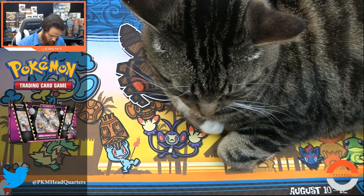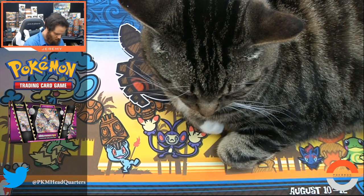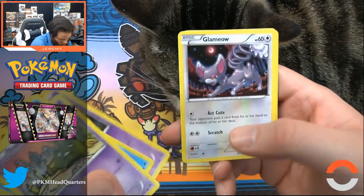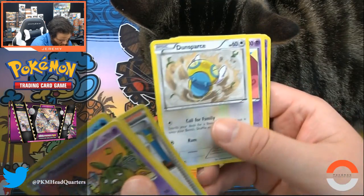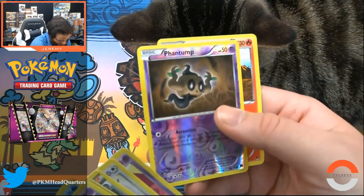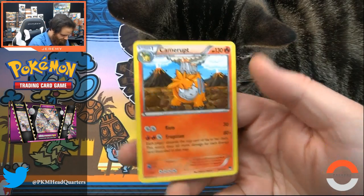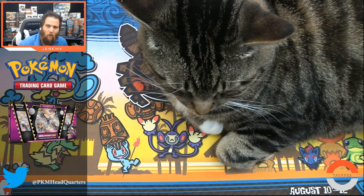Two three in front of one two, let's try that and see what happens. I like this Trubbish art, very cool nostalgic looking. Ducklett, Honedge, Glimmet, Doublade, we have a Phantump reverse holo, and a Camerupt as our rare with Ram and Eruption. Now we have another pack of Breakpoint.